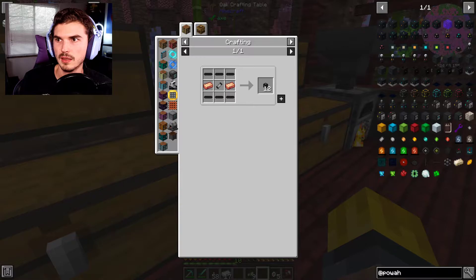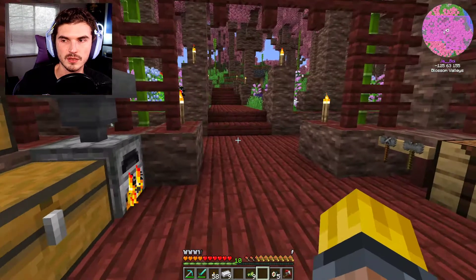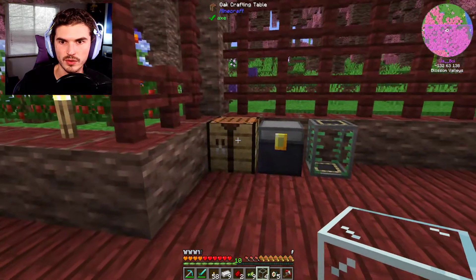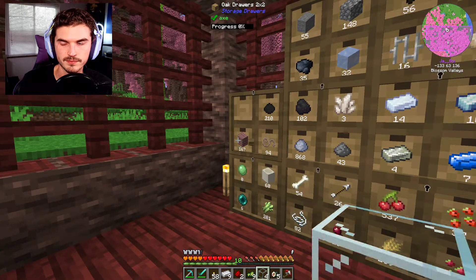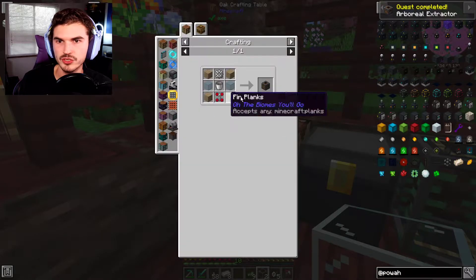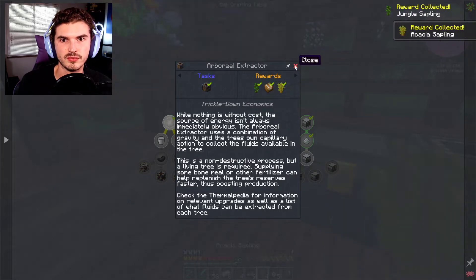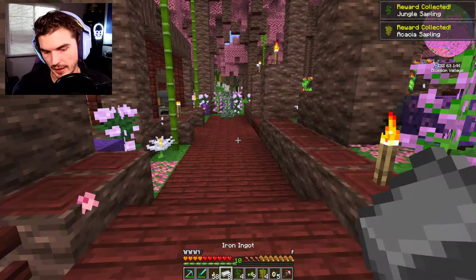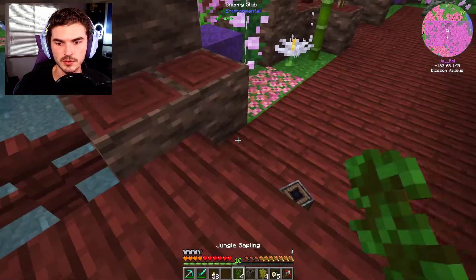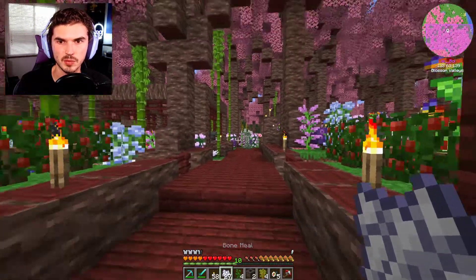We have the Arboreal Extractors ready. All we've got to do now is grab a little bit of bone meal — bone blocks are awesome to have, you get so much bone meal from them. We need a nice area to grow a tree or two. Right here we don't really have anything going on, so we could easily grow a tree or two in this general vicinity.